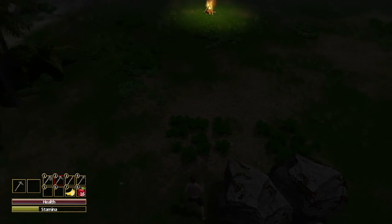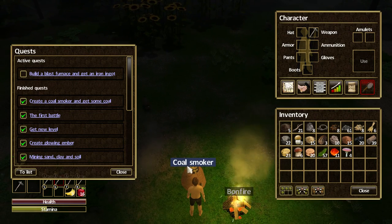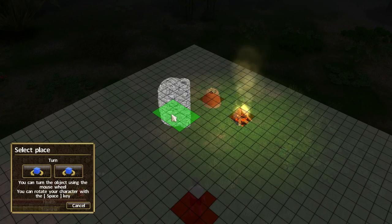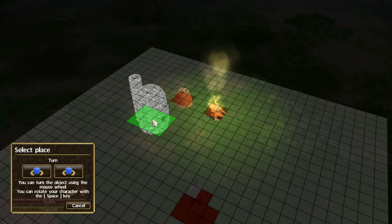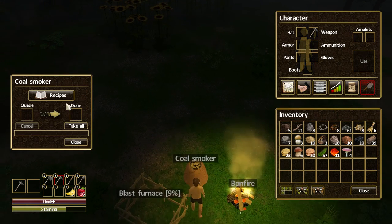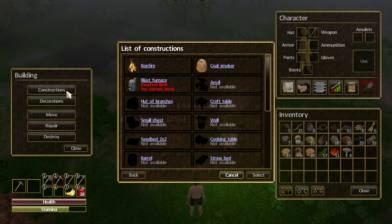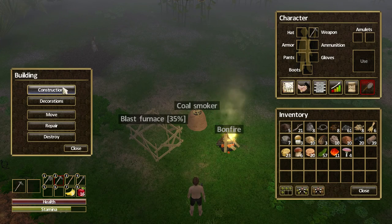We now have the required 20 stone, which is good. I'm going to fill my stamina up by eating some bananas — if you stand still your stamina also regens a bit faster. Let's get this blast furnace underway and build it round about here. I need to rotate the item — rotating your character is with the space key, using the turn wheel. The good thing is you can actually move all this stuff at a later stage. I want to get a crafting table so we can start making fences to enclose everything and make it look more like home.